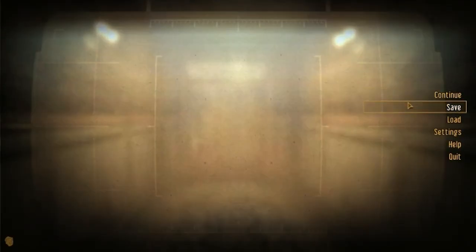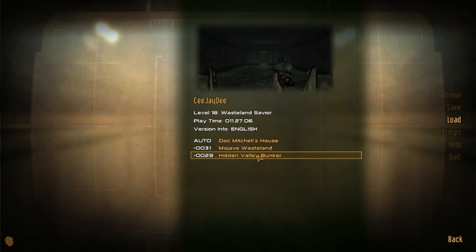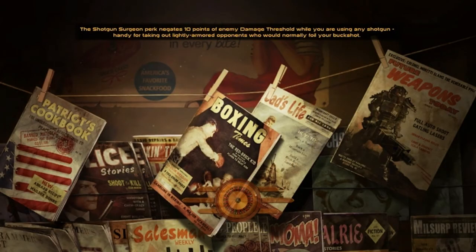My mod organizer menu isn't popping up for some reason — I need to fix that also. But this is my first playthrough and I'm only level 18 as you can see. I do have the anti-material rifle there, so I have some experience in this game at least. Enough dilly-dallying — let's head off into Goodsprings and see what the outside looks like with this mod.